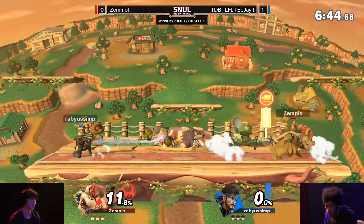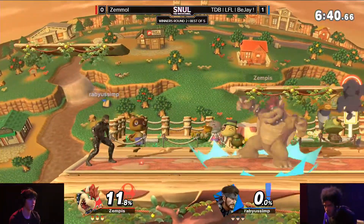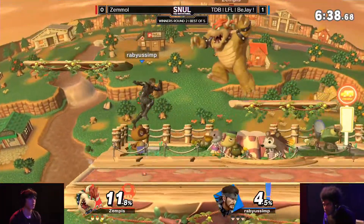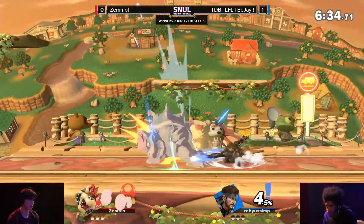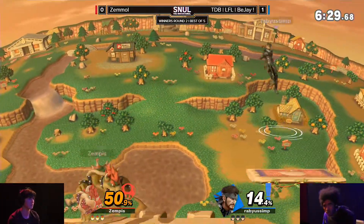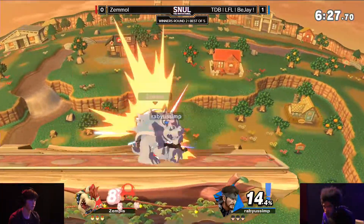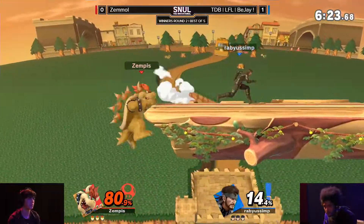The low platform where a C4 could really control where you can and can't go is in the middle this time rather than at the two halves of the stage. But honestly, I think it's largely going to play out the same. It's still super wide, there are platforms, BJ is going to be jumping around, putting down grenades and C4, and Bowser is just going to have one hell of a time trying to get past it.